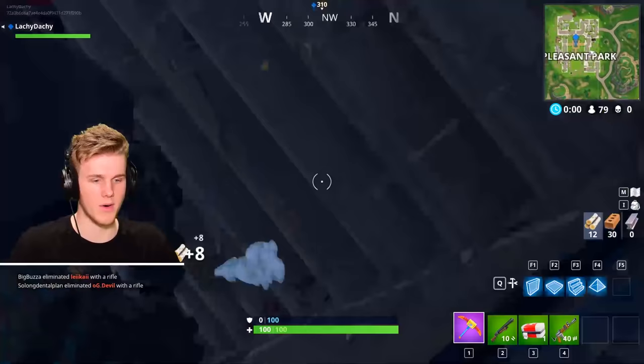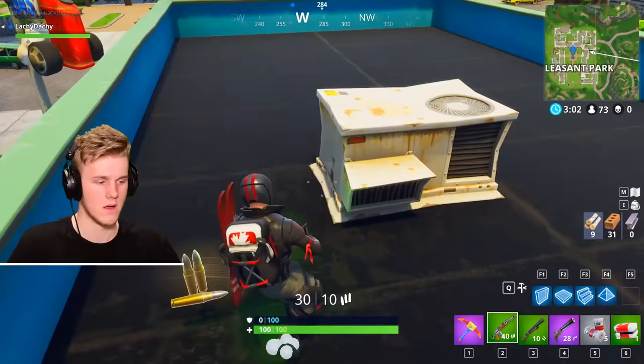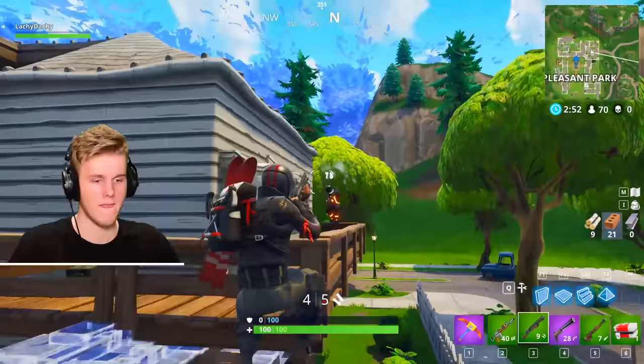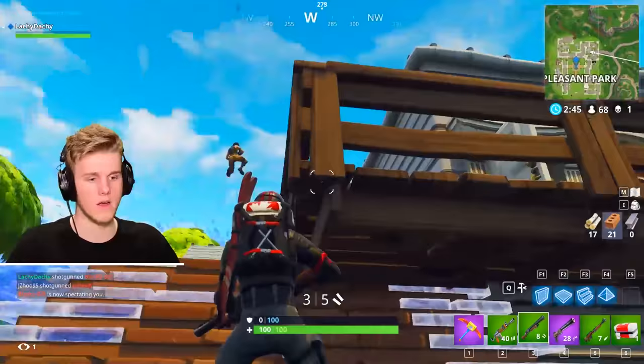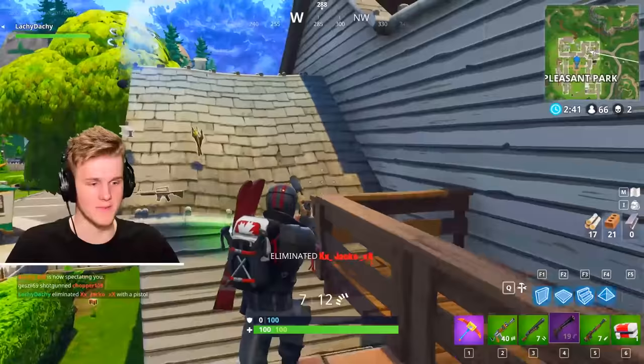All right, I want to wipe this guy out ASAP. I want to get him out of my video game. Would like some shield, but you can't have everything. He's in this house over here — the basketball courthouse I normally go to. I think that's where he's at. And he's out of here. Sorry, Blinky Bill. I knew I heard something else — I didn't think another person would have landed on the house as well.